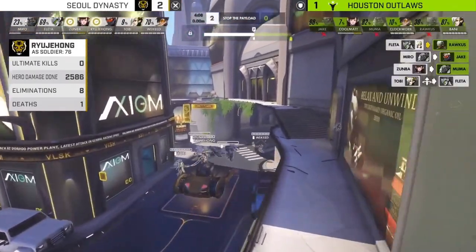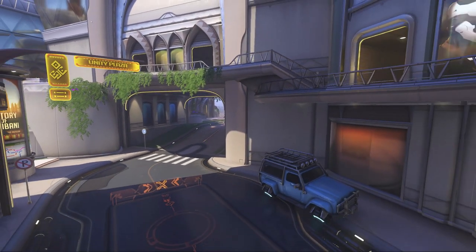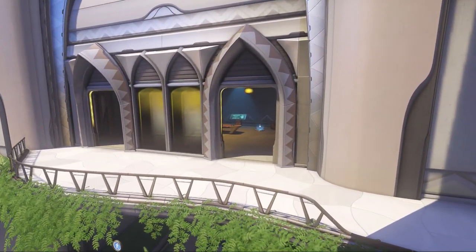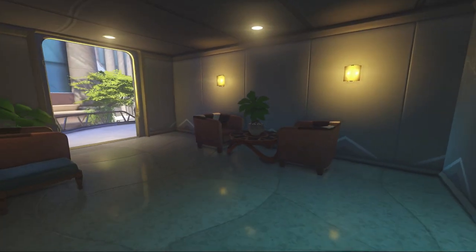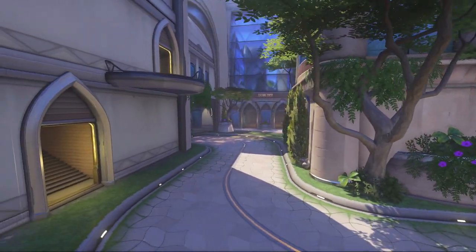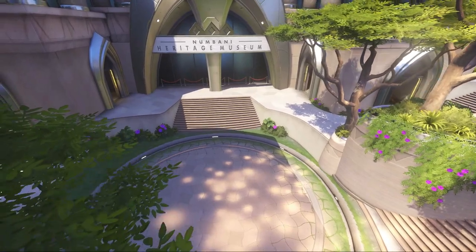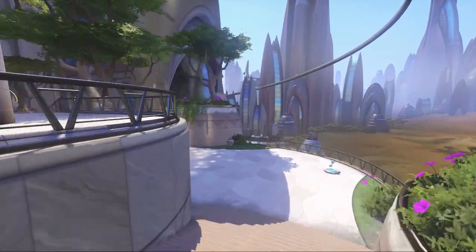Let's look at this last part of Numbani. This is much more straight-up — very much a teamfight-oriented area. There's pretty much just one main way in. Yes, there is a high ground area up here, but generally it's a mistake if you're just randomly cut off up there by yourself. Usually you'll have a lot of people to support you there if you're a defender. The fight happens around this main area, and once past that, it's pretty much completely wide open space. Overall, it's going to be a big 6v6 teamfight — there's no way around that.